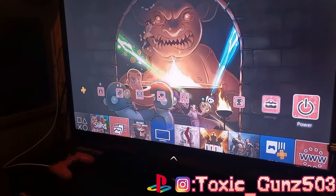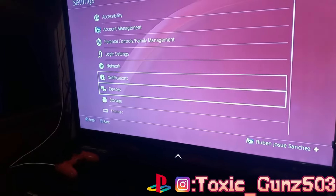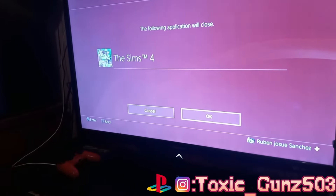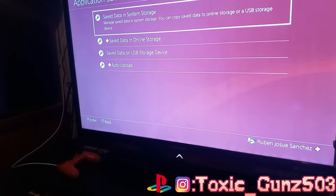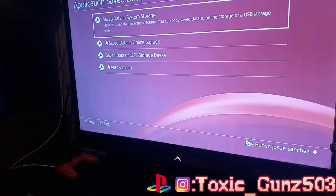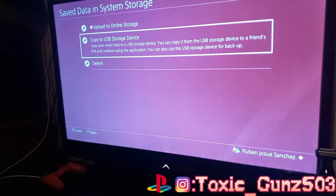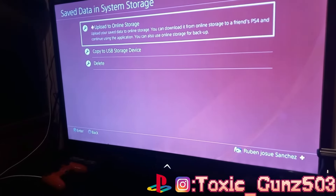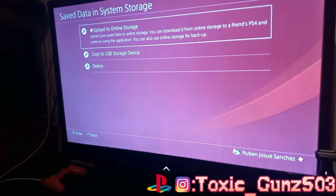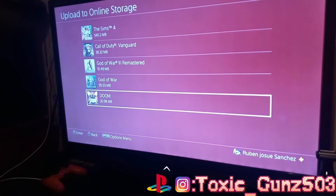Follow what I'm doing in the video. What you want to do is go to your Settings. After you go to Settings, go to Application Save Data Management, then Save Data in System Storage. It's going to give you two options: one is all the data you have saved on your PS4 drive storage, and the other option below lets you copy to USB storage — basically copying all your data onto a USB drive.